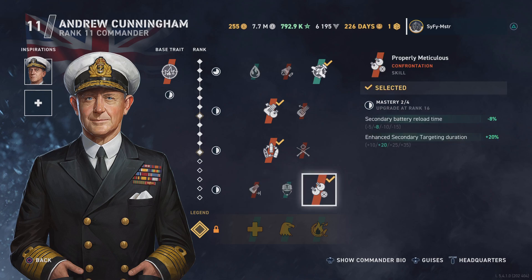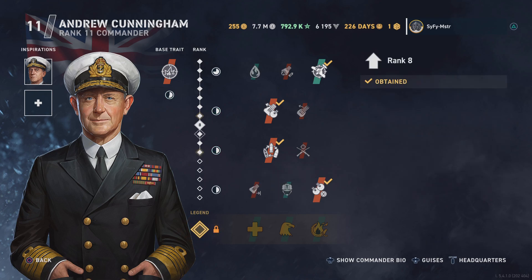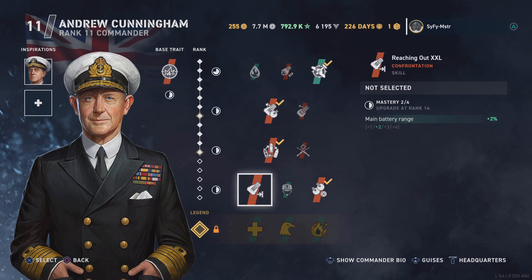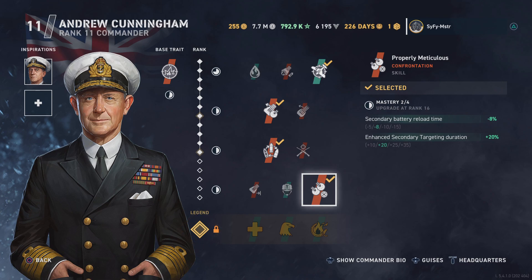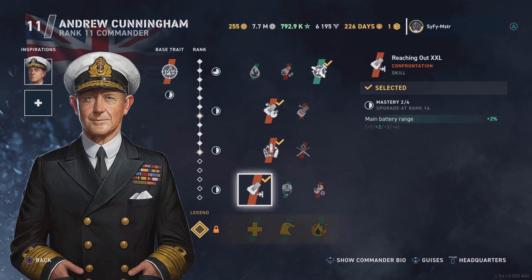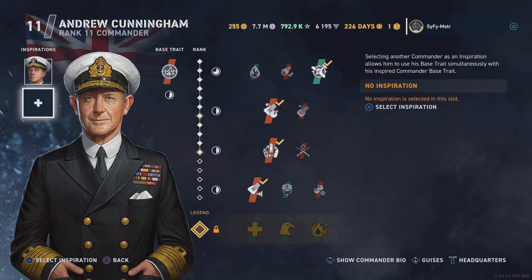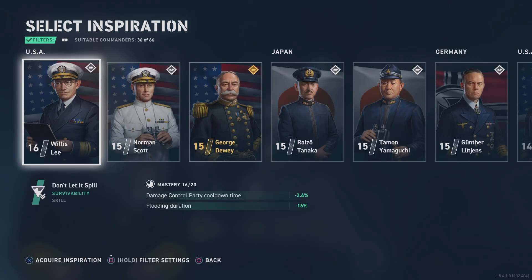His skills also include main battery range and secondary target duration. Because of the shell grouping trait, I'm going to increase his range as much as possible — I like this for close-quarters combat. We'll increase his range by 2%, and now we need to find an inspiration that matches the main battery range.